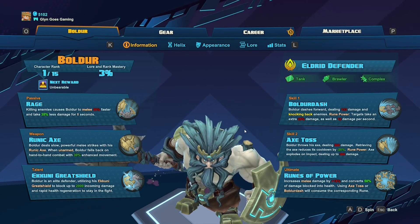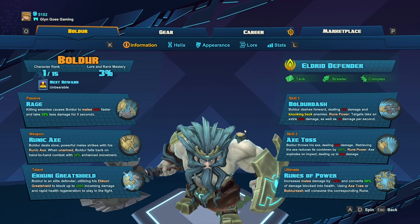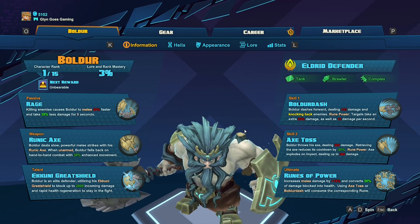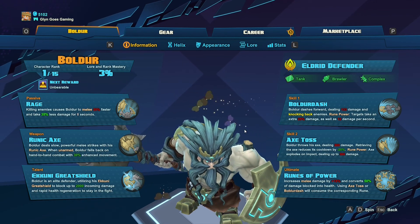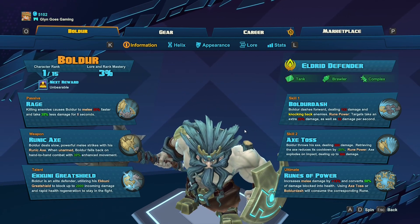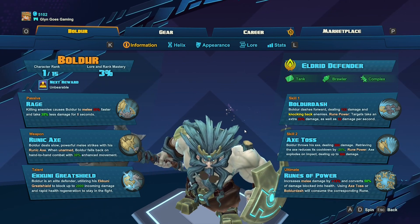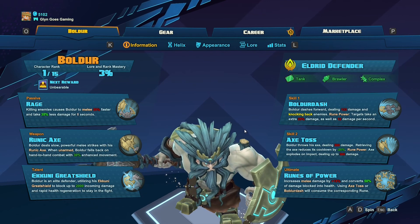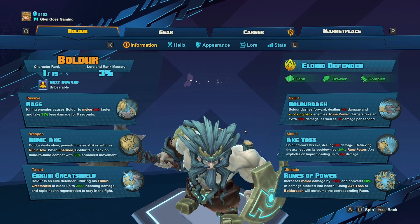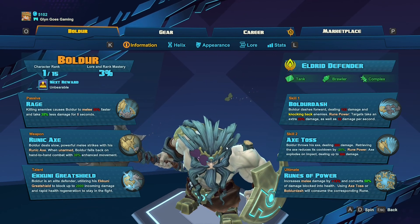Skill 2 is an Axe Toss, so he literally chucks his axe at someone. It does take a little bit of time to recover, so when you haven't got your axe, he just goes to fist and starts punching people to death, which is quite funny to watch. There are a couple of skills in the helix where if you hit an enemy and kill them, or it can bounce off the wall, you literally get your axe straight back so you can carry on doing more damage. It does a huge amount of damage and it's always good fun chucking an axe at someone you've taken down to one health — if they run off, chuck your axe at them. As long as your aim is decent, you can take them out and you feel absolutely badass doing it.